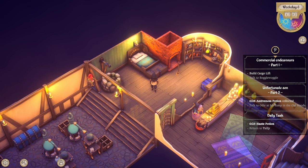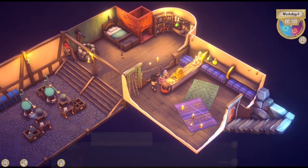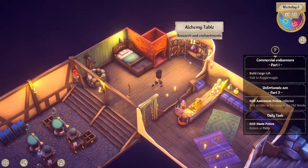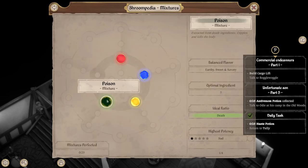I've got this anti-venom potion collected, but it doesn't tell me how to actually make it. It just says we need to make it, and I have not seen it in any of the recipe books. I'm wondering how to actually make it — it doesn't give me any clue.